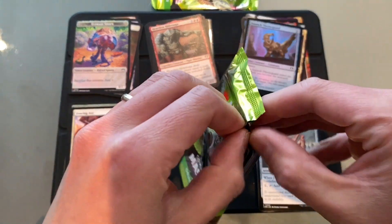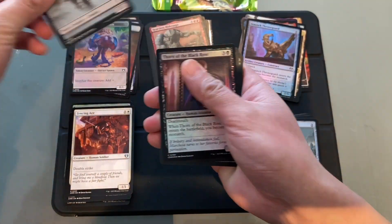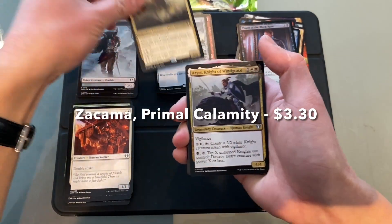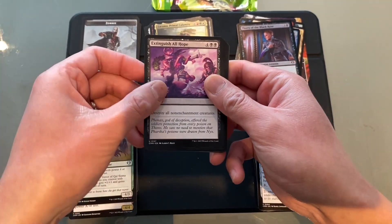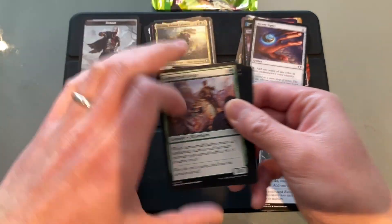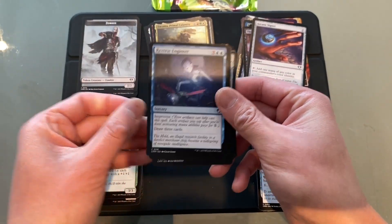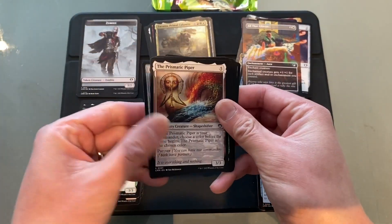Two more. Zombie Token. Thorn of the Black Rose. Sapphire Medallion — nice, nice. Another Medallion. Zakama. Not exactly what we wanted. Aerial Goreclaw. Extinguish All Hope. Skyline Despot. Arcane Signet — that's a nice uncommon. Drudge. Prismatic Piper. Here's the commons. Scorpion. All That Glitters — borderless, that's a nice one.